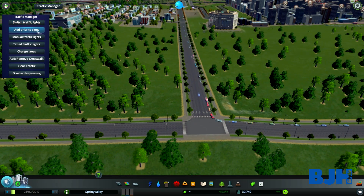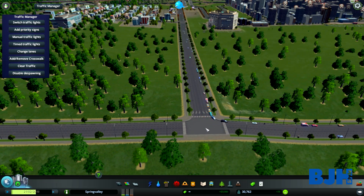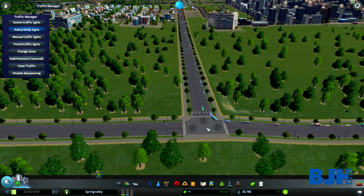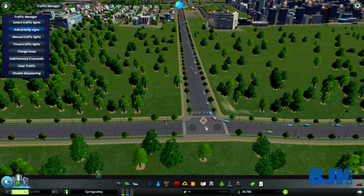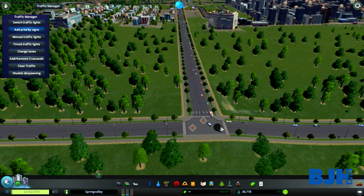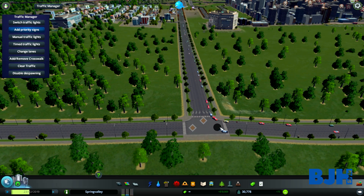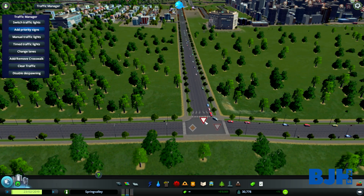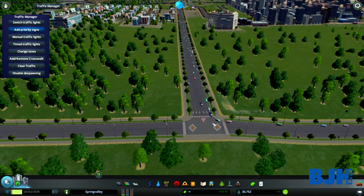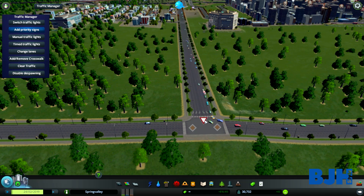Then we have the 'Add Priority Signs' button. If we click this, we can add priority signs to intersections. For example, we can set priority signs so cars will always have right of way. We can also set it so traffic will slow down a bit, and if no traffic is coming on that road it will just continue.